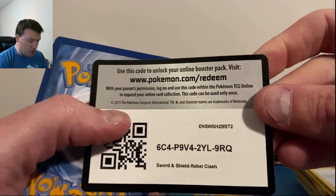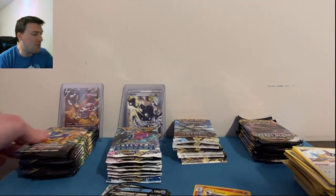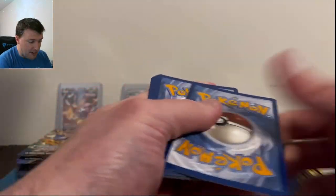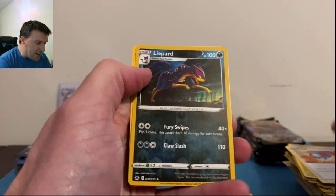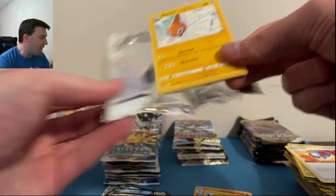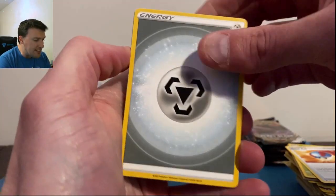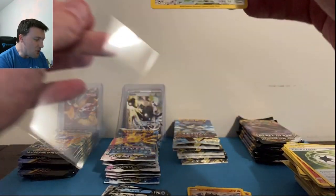Back to Rebel Clash — another water energy, Duraludon. I can only do so much; I need the packs to produce. Water Energy — Liepard and an Oranguru. We're getting trolled by the packs again. Silver Tempest — show us that silver border. That is not it — Smeargle and a Hisuian Arcanine. Nice Smeargle Trainer Gallery card — a pretty cool-looking card.